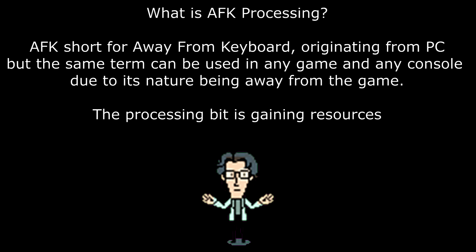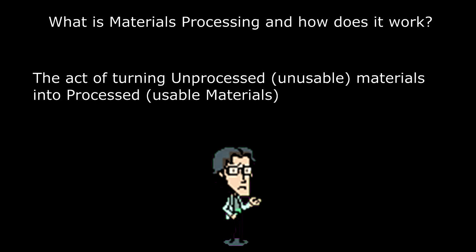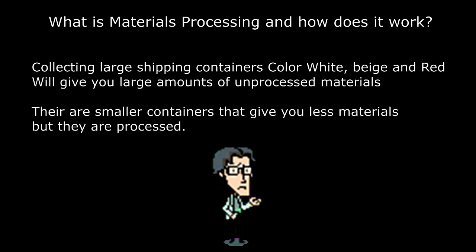So what is AFK processing? It's essentially when you process your materials while you are away from the game, and the purpose is to help build up your infinity farm profile so you never have to do this again. In Metal Gear Solid V, if you collect the big containers out in the world, they're colored white, beige, and red — white giving the least amount and red the most. Inside those containers are unprocessed materials, which have to go through a processing phase before you can use them.